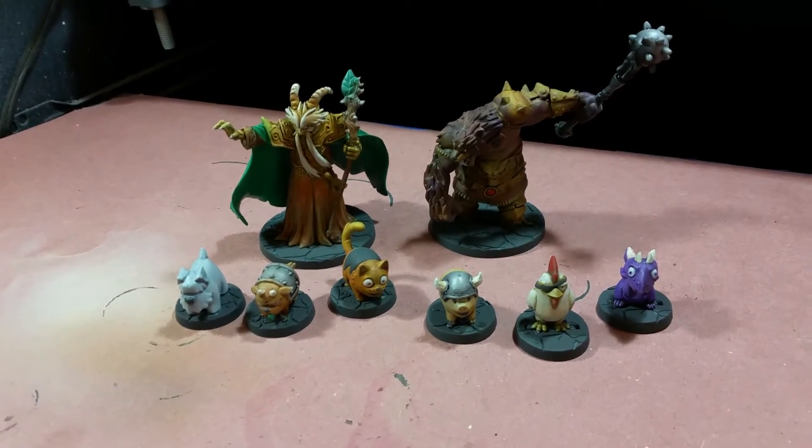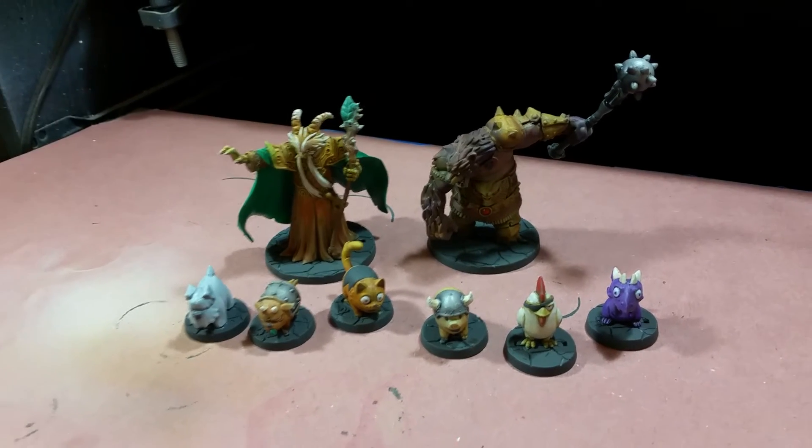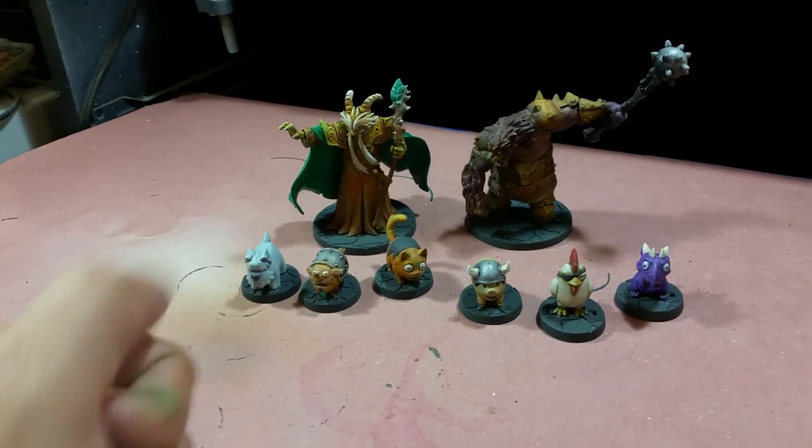It probably won't take me maybe two more nights to paint all of the heroes, and then we're done. That's it — Forgotten King's ready to go. We can give it away, raffle it off for Extra Life.